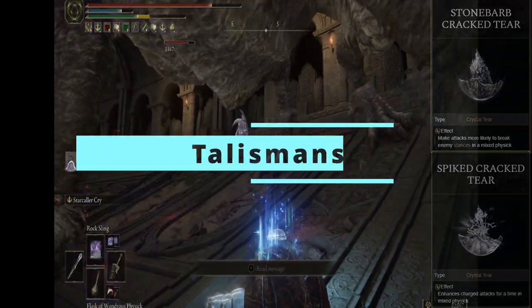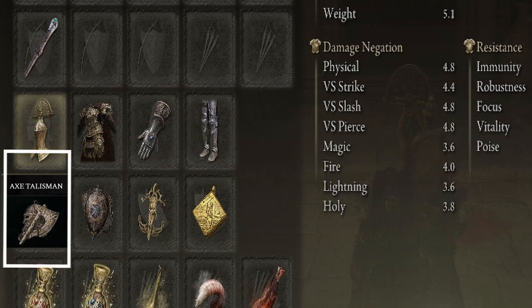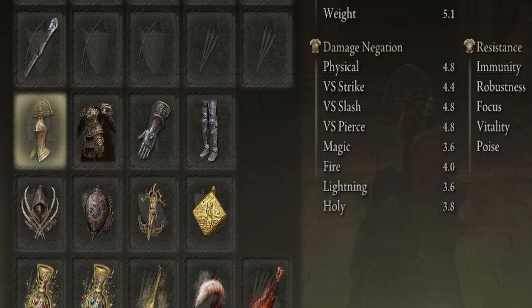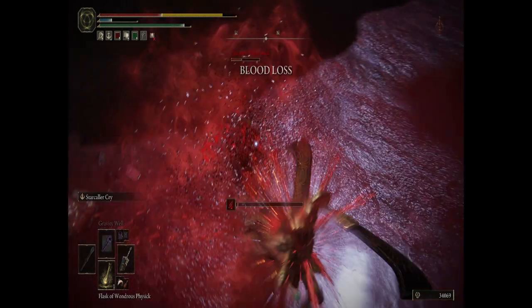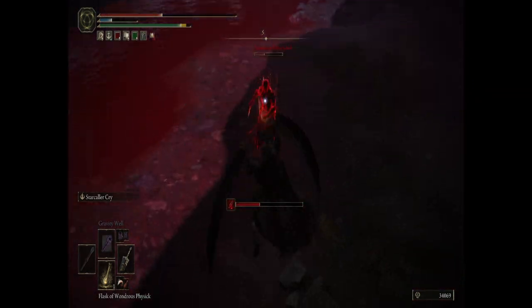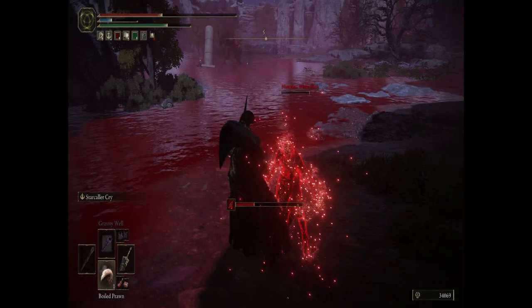That leads us to our Talismans. I use the Axe Talisman for enhanced charge attacks, which synergizes really nicely with the Wondrous Physick as we try to break enemy stances as fast as we can. I would also recommend the Claw Talisman to enhance jump attacks. I find that works really well because with these weapons they are a bit short, and jumping attacks come out a lot quicker and feel much better to use sometimes than charge attacks. But that's totally up to you - just my personal preference.